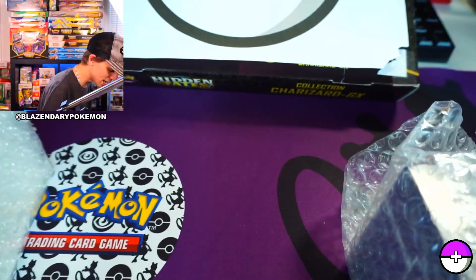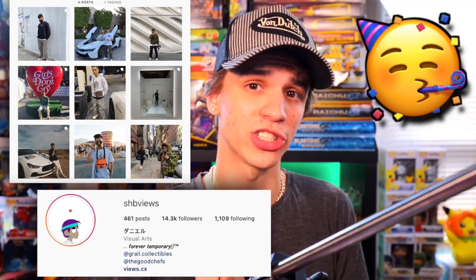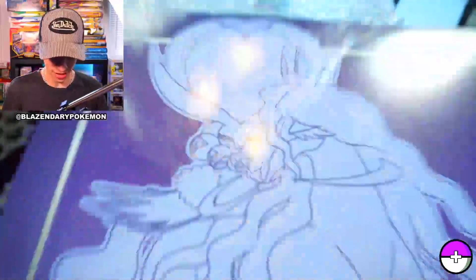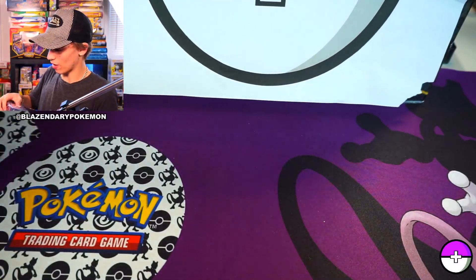I want to go ahead and open up this Elite Trainer Box. You guys can go follow Grow Collectibles on Instagram - the link is in the description below. Shoutout to my bro, congratulations on the store, so happy to see all of your success. Let's go ahead and open up this ETB - it is the brand new Chilling Reign set and I'm looking forward to finding some of those golden packs.